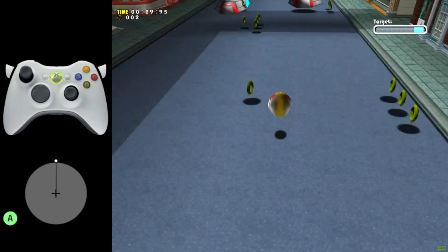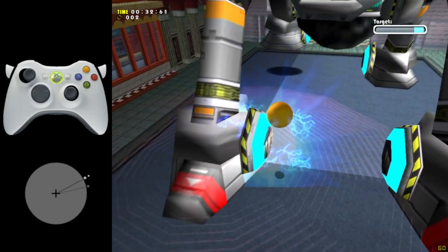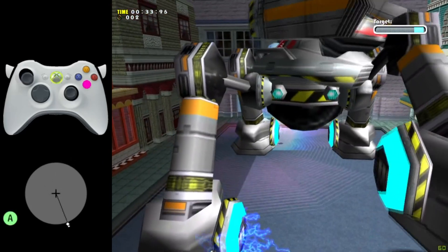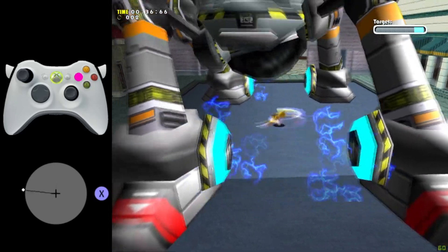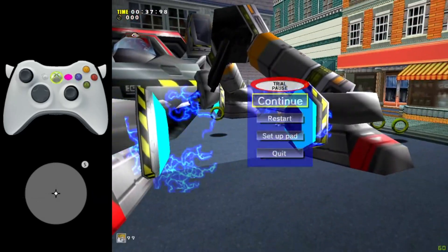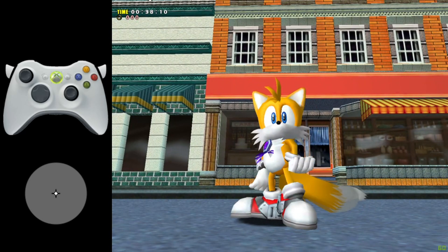Finally, for the last hit, the boss is going to use 3 feet this time, but don't worry — you don't need to use any Y button. Just make sure you don't get hit by the boss, and you will kill him pretty easily.